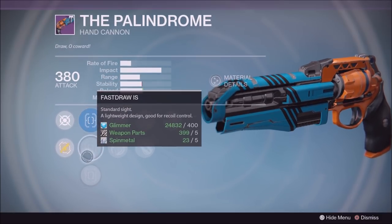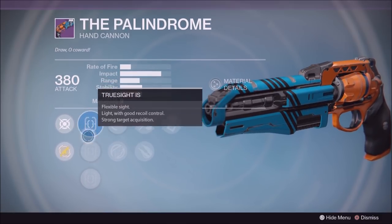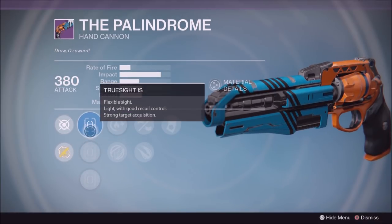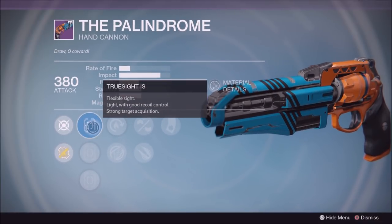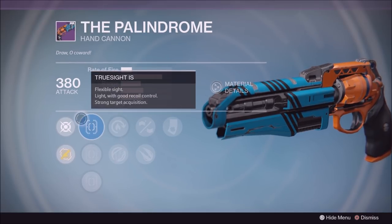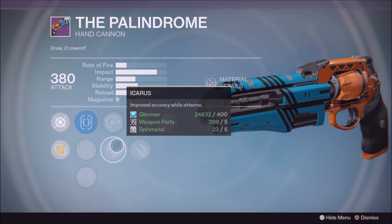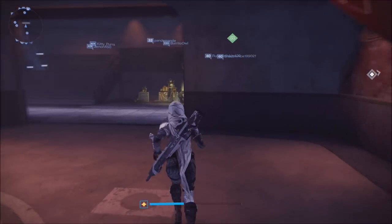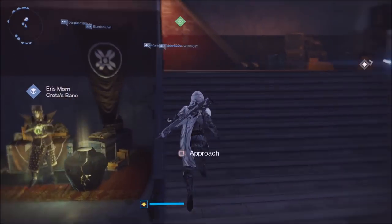Sure Shot would be the best sight, but True Sight is here and it's pretty good - it's almost the next best thing, so go for it. This is essentially how I would have this: True Sight, Icarus, Rifle Barrel, Luck in the Chamber. Get it if you haven't already. Last week there was a god roll Parthian Shot as well - that stuff is just crazy.